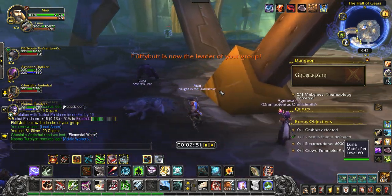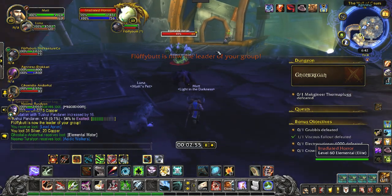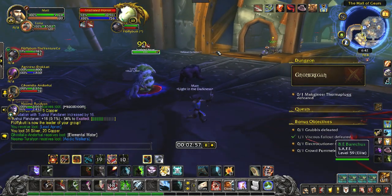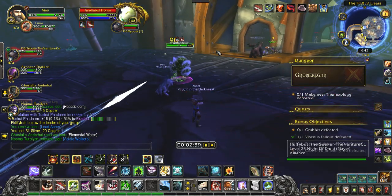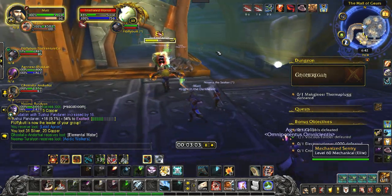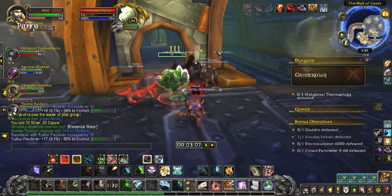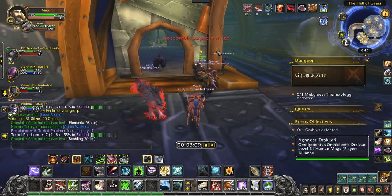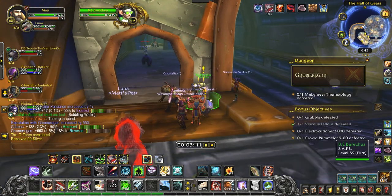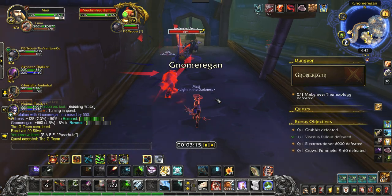We're going to head over whichever way the tank would like to go. We're trying to get to that gnome with the quest marker and you'll get a mob or two along the way. Turn it in and make sure you get the next one. We're going to head on down the ramp.